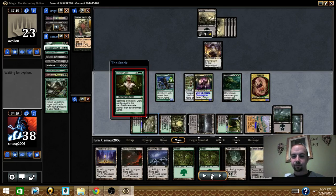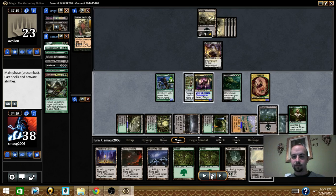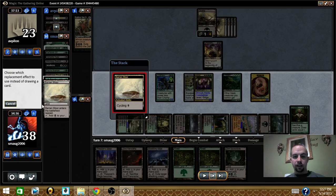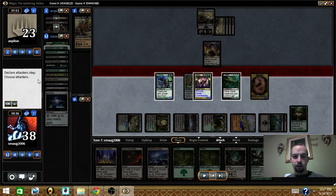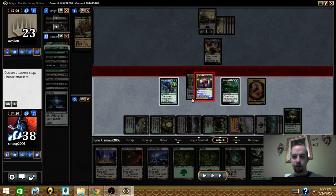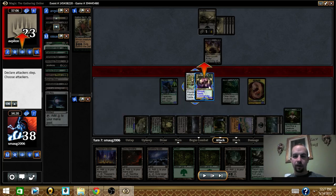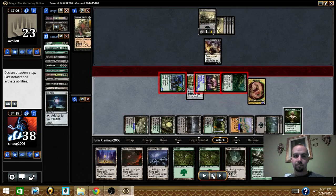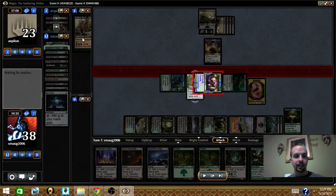I cast Greater Good. Then I cycled again to mill three, to get Life from the Loam back. Now my commander is at 10/10.